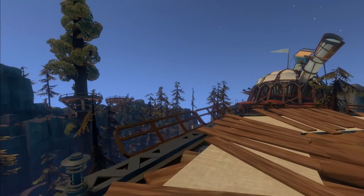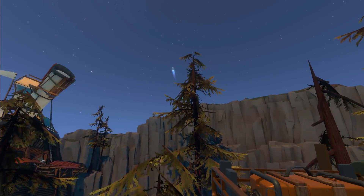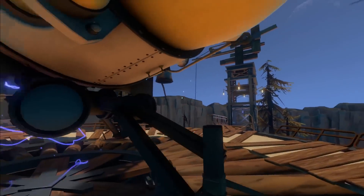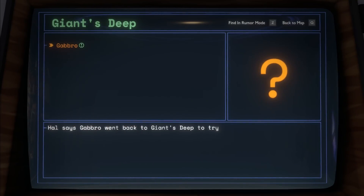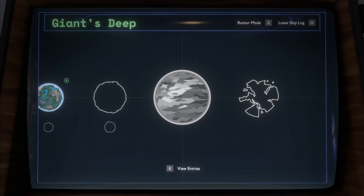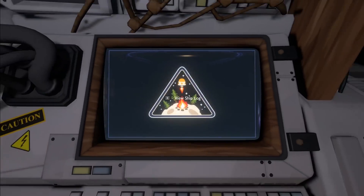There's our strange looking ship. The ship log shows Gabbro went back to Giant's Deep to try to learn more about the Nomei statue in the observatory. That's greyed out because we haven't visited there yet, but we have got information about it. All the rest are completely blanked out — so how many have we got there? That's nine locations we can visit.